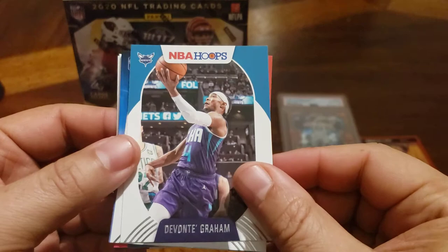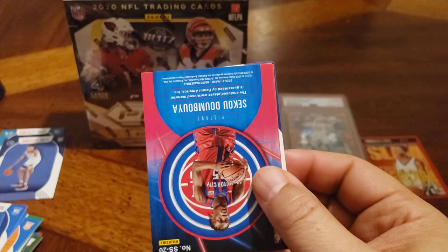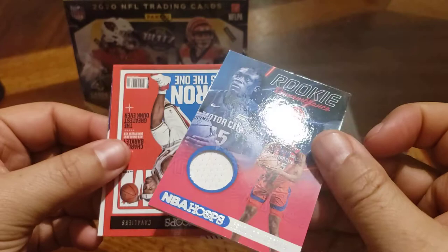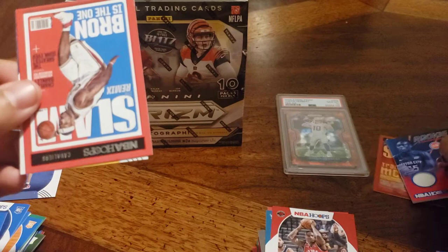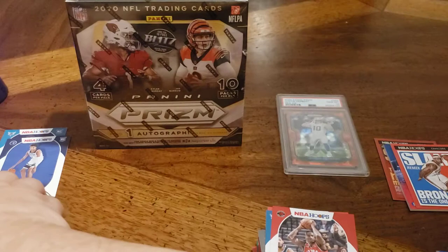Devante Graham — many fell off the face of the earth. Serge Ibaka. Luka. Oh my God. Say good boy. This is a nice style. LeBron. And then the two rookies in the pack — Cassius Stanley and Ramsey.